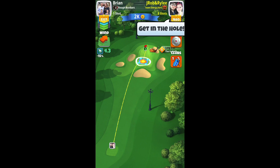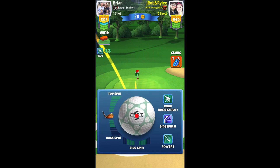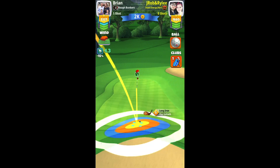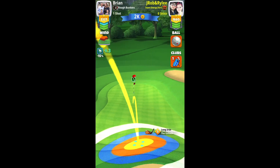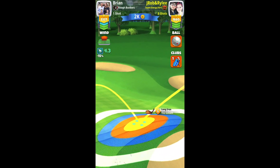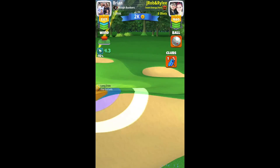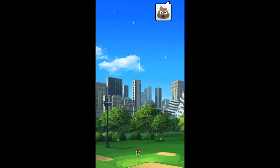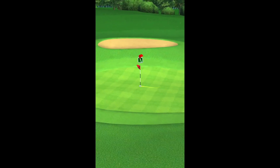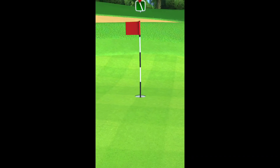This hole is pretty straightforward. I play it with about four and a half bars of backspin and two bars right side spin, putting it right on the fringe. We want a nice high bounce because that high arc helps slow the ball down. Make your wind adjustment to the red ring and pull back — bounce right off the middle of that little knoll in the center of the green, hit right there straight at the pin, and it should roll in nice. Mine did a couple loop-de-loops but hey, it looks pretty.